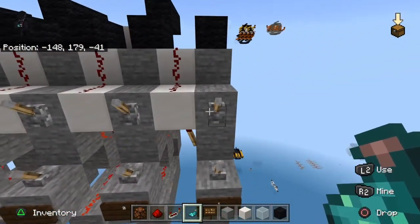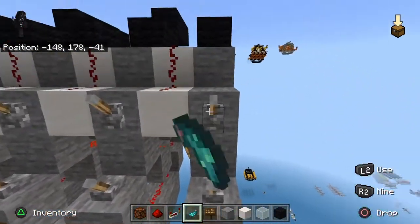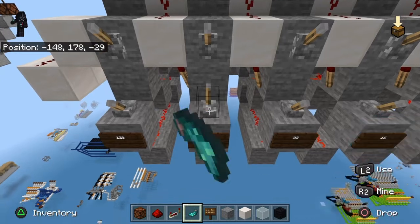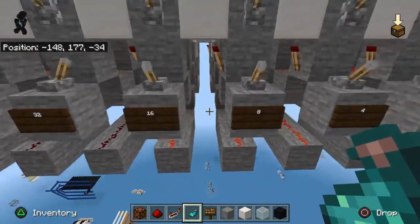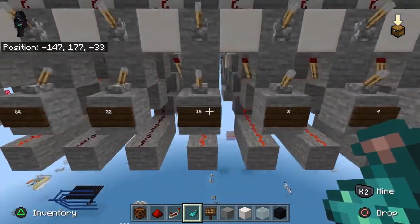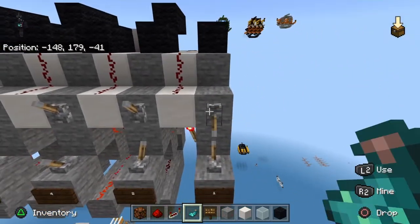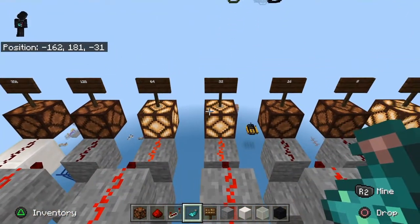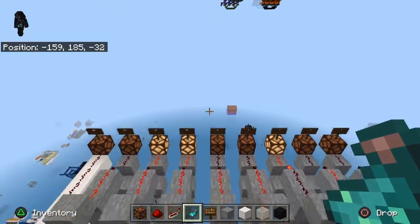Let's go ahead and test it. Obviously one plus one equals two. Let's do something a little more difficult — let's go for 99. So 60 would be 96... 96, 97, 98, 99. 99 plus one is 100. There's your answer.